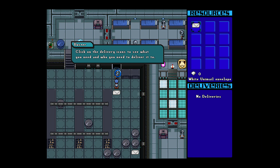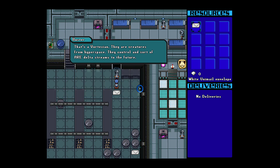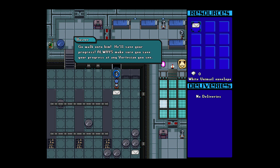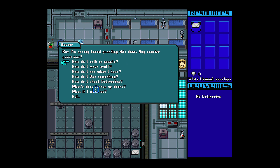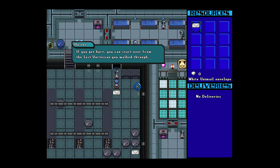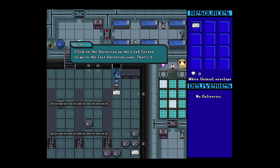Click on the delivery icons to see what you need and who you need to deliver to. That's a vortexian. They are creatures from hyperspace. They control and sort of are delta streams to the future. Go walk on him, he'll save your progress. Always make sure you save your progress at any vortex end you see. Your progress is saved each time you enter a new area as well. If you get hurt, you can start over from the last vortex end you've walked through. If you realize that you messed up, just go to the main menu and choose load to access a previous save. Click on the vortex end on the load screen to go to the last vortex end save.